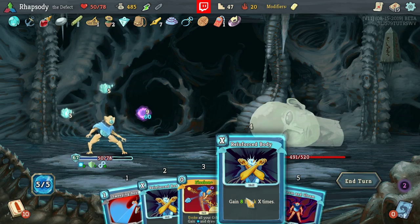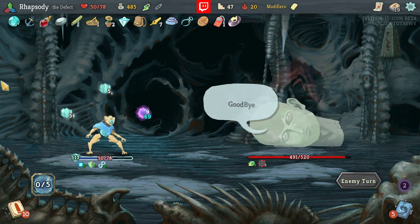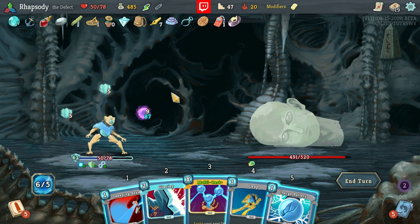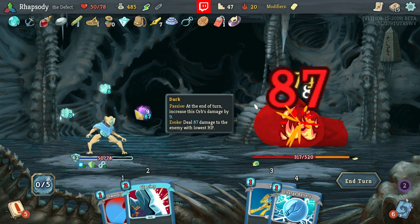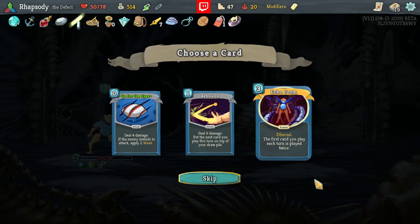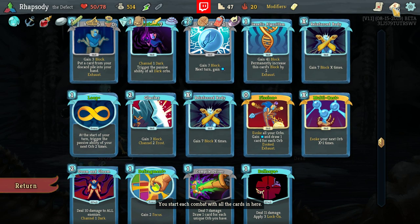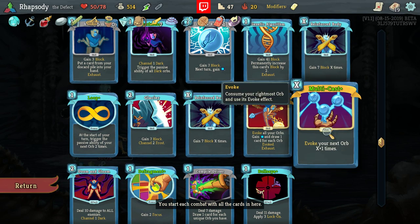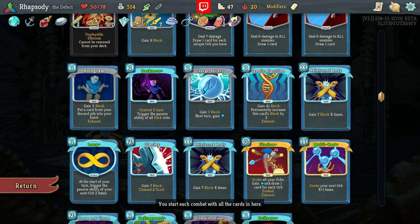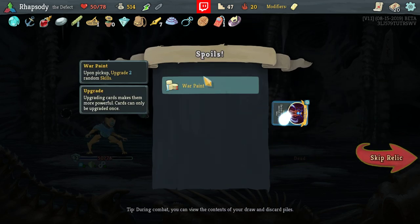War Pain — upgrade a random Skill. There's also an Echo Form in here. Echo Form copying Multicast is not great. Copying Darkness is fine. Copying Reinforced Body means that we just block the entire combat because of the Calipers, so we have to take the Echo Form.